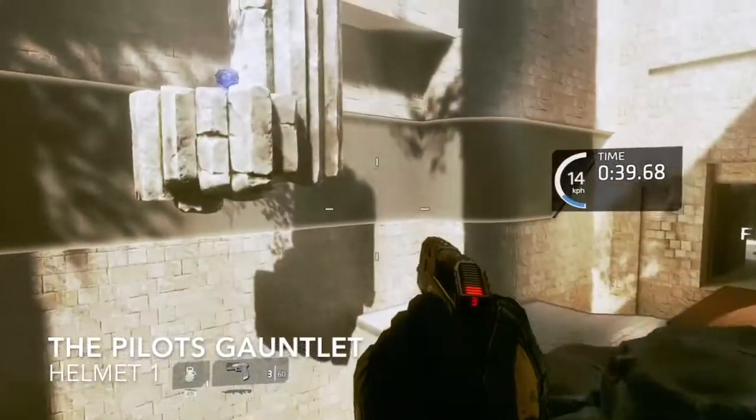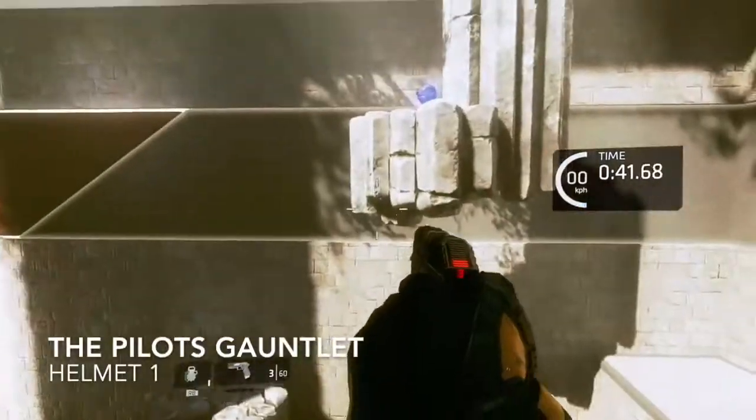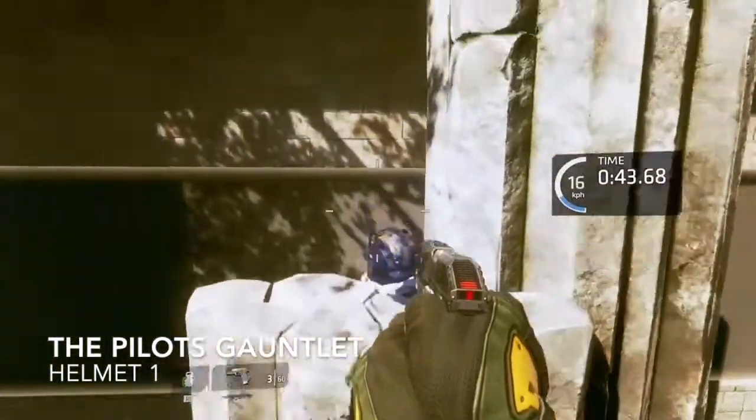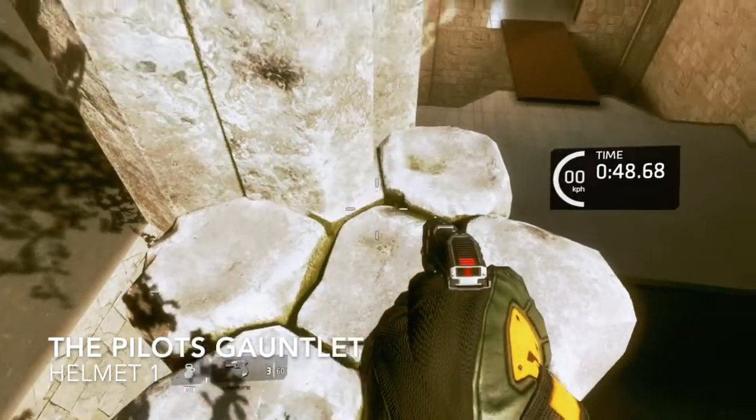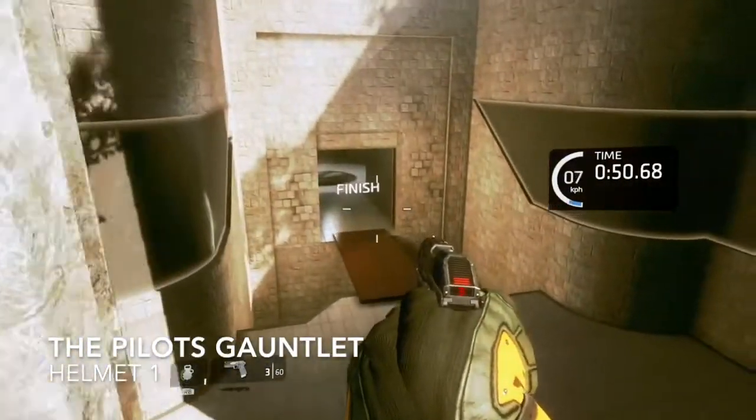The first helmet is right at the end of the Pilot's Gauntlet, just before the finish line. Up on this floating platform you'll find number one. I'll show you the finish line so you know exactly where you are — so before you finish, jump and grab this one.